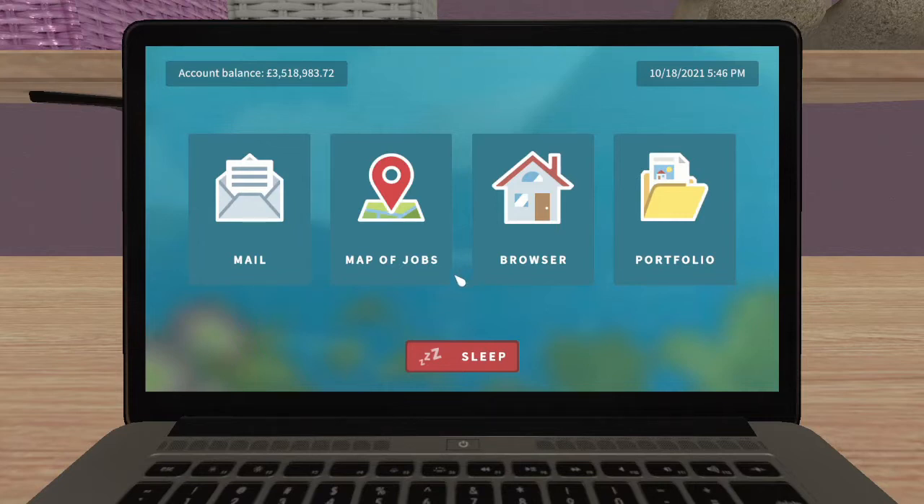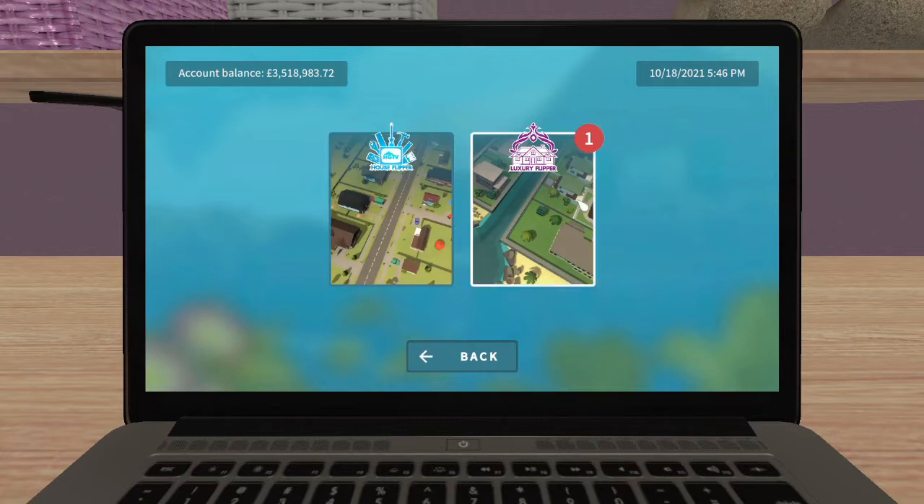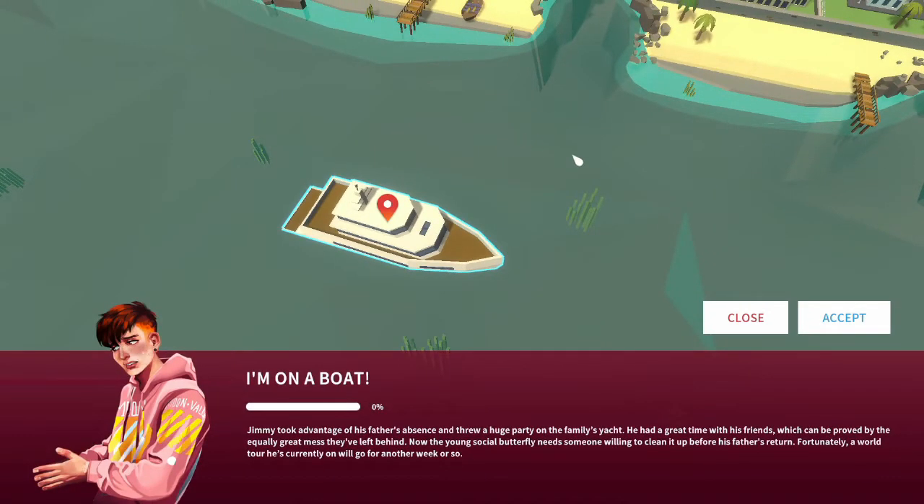Hello Gamers, it's SoftKitty99 and today we're going to begin the new expansion DLC, the Luxury Flipper. If you come into the browser in the in-game computer you'll find that under the jobs tab there's now a new section of work orders, and the first one looks like a boat. A boat? This is the first boat we've ever had in the game! Right, here we go — I'm on a boat, job one.